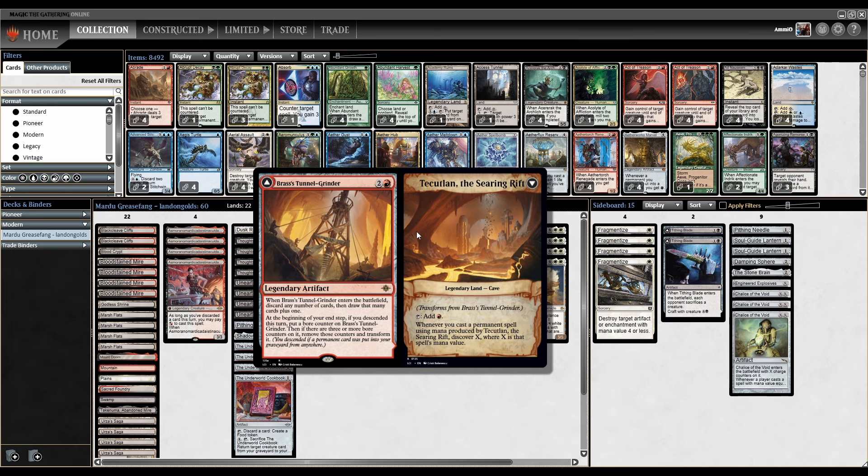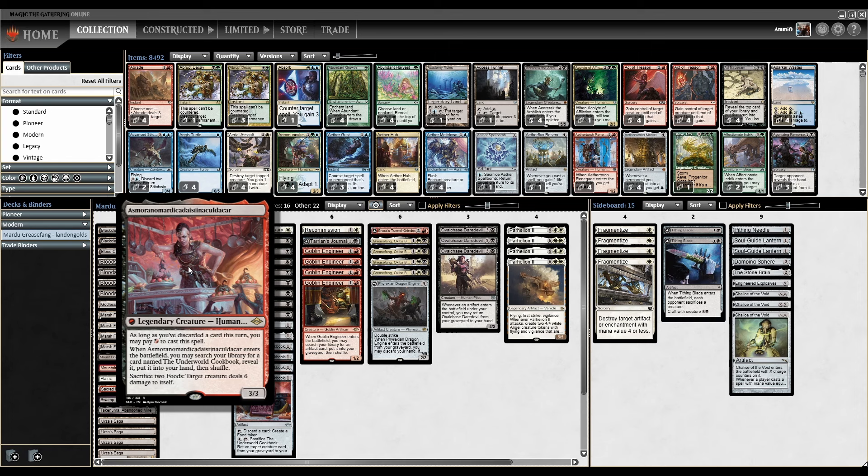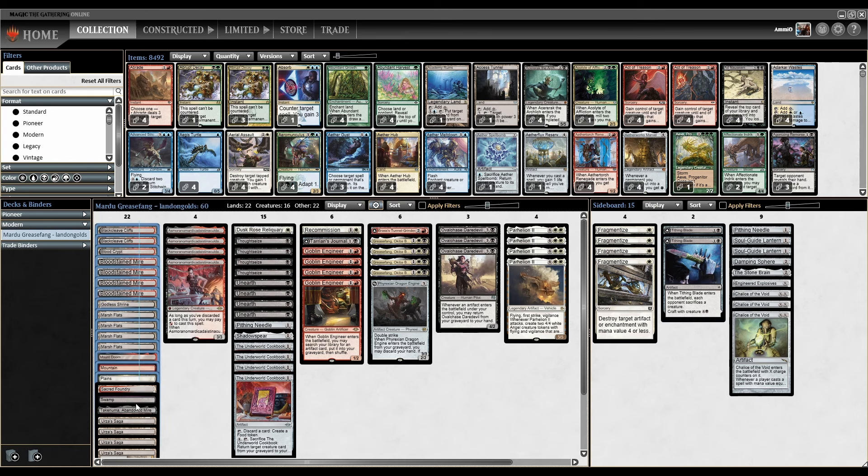Brass's Tunnel Grinder will also flip. At the beginning of end step, if you descended this turn — put a permanent in your graveyard from anywhere — you put a boar counter, then if there are three boar counters you transform it into a land that taps for red and says whenever you cast a permanent spell using mana produced by Tekutlan, discover X where X is the mana value. So primarily we're trying to cheese people with Parhelion, but we can also play a grindy game using Cookbook Ovalchase shenanigans, making Saga tokens, potentially killing opposing creatures with Asmo.